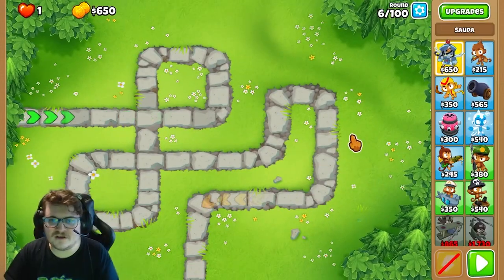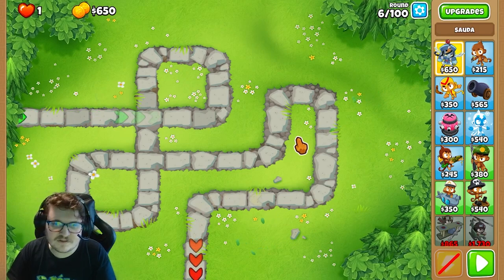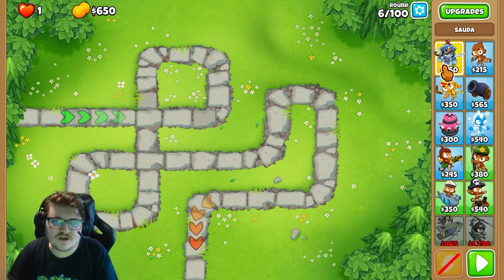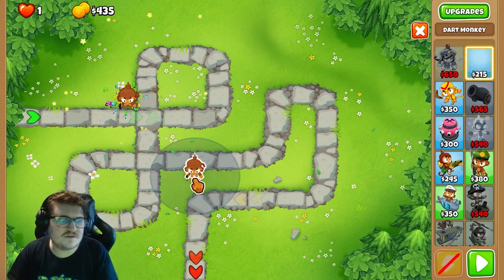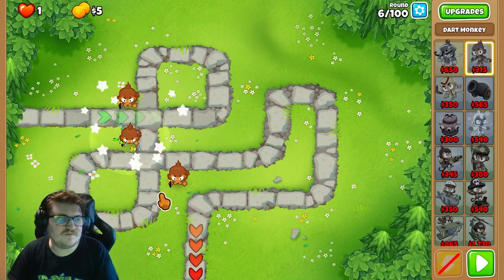Let's jump into the video. Since this is basically the easiest map you can play in CHIMPS, in my opinion — you also have Cubism, but you have this as well. You could start with the hero, but I want to start with small guys placed like here, covering most of the track.